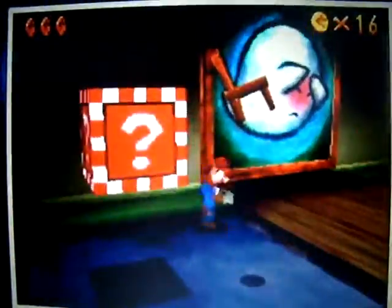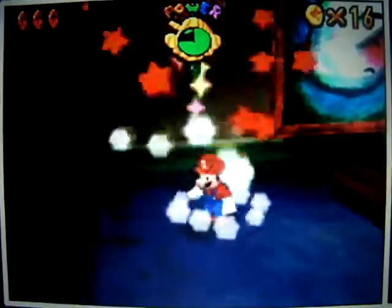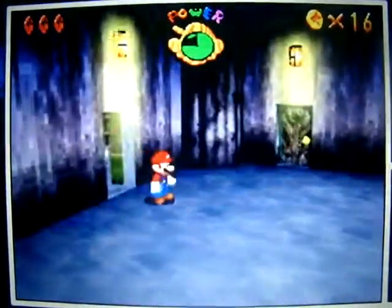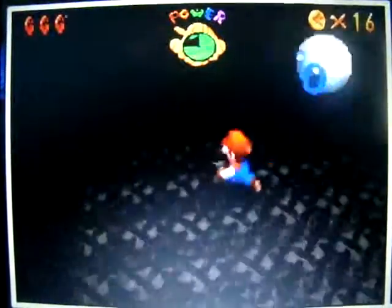Anyway, I don't have Luigi anymore. We have furniture here attacking us. But if we had Luigi, we could get the power flower that is in here, and it would allow us to do something interesting with this painting. I'll be going over what it is when I get my Luigi cap back. Oh my god, I'm still kind of in shock about that, actually.